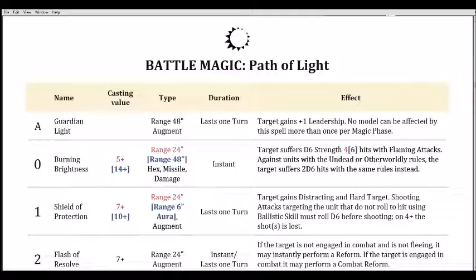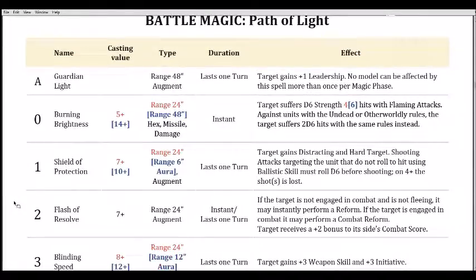Next is Shield of Protection, base cast of seven, boosted to 10. Range is 24, and the boosted version is a six-inch aura. It's an augment lasting one turn. The target gains Distracting and Hard Target. Shooting attacks targeting the unit that do not roll to hit using Ballistic Skill after a four-up result cause the shot to be lost. Seven is a decent casting value for the base, and the aura at ten is not bad.